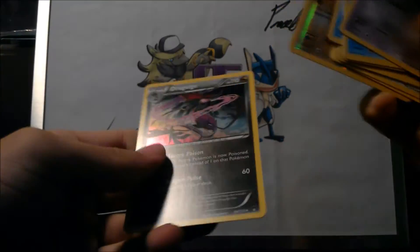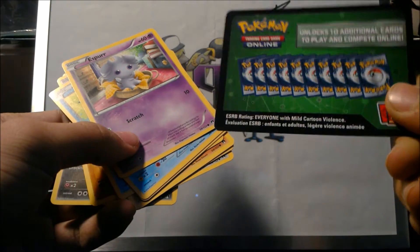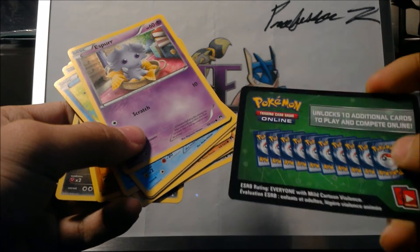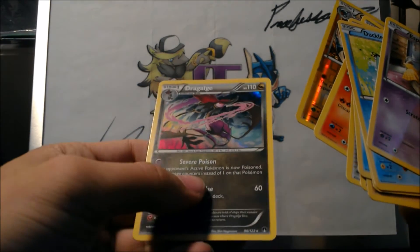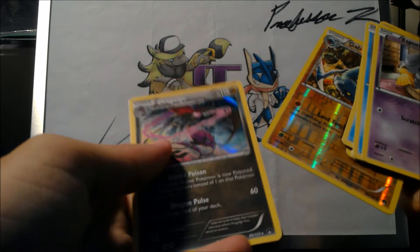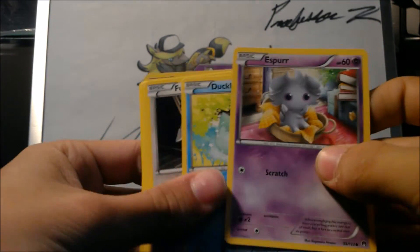And actually a holo Dragalge — that's really nice! I guess they gave me a different code card. Usually the code cards are like the old style if they have a holo in them, and this style if they don't. So I guess it's randomized now. It's still a really nice card. I don't have any sleeves, so that wasn't a Reverse rare, but at least we got a holo and a Reverse rare from Flashfire. And of course we opened this pack with Espurr, which M would be proud of.